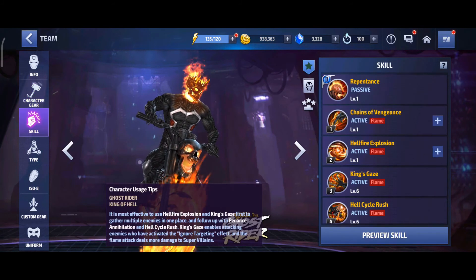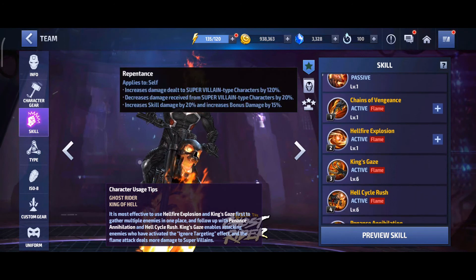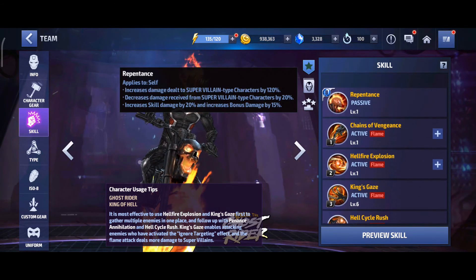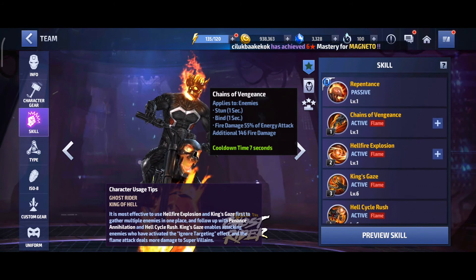We are going to check my build — I have graded the third, fourth, and fifth skill. This passive skill will give us increased damage to super villain type characters by 120%, and decrease damage from super villain type characters by 20%, and also increase skill damage.